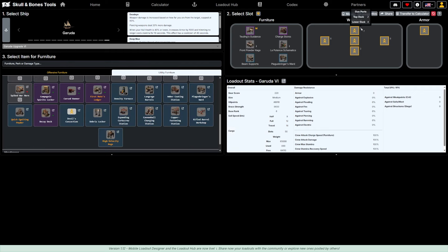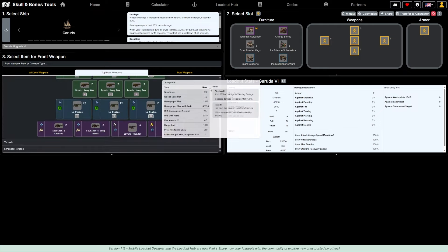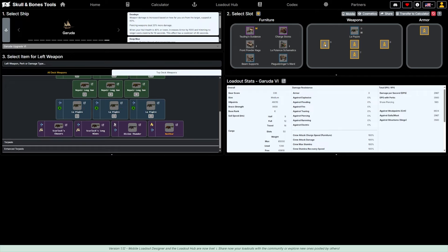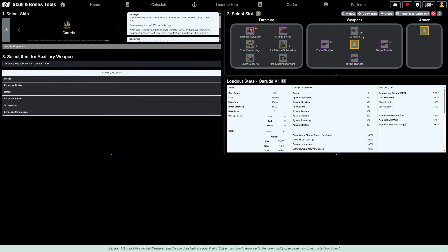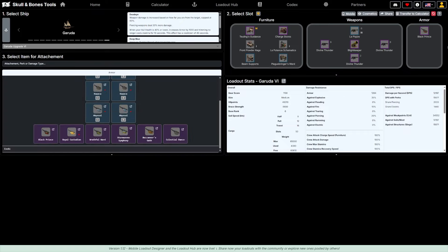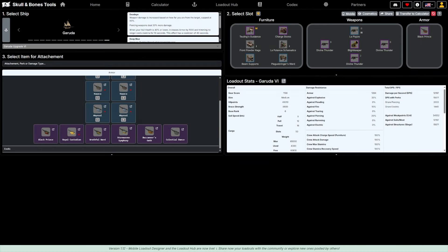Now with the ship selected we can see it has six front weapon ports, showing top deck, lower deck, sides, and rear slots. For the front top deck weapons we're going to Advanced Long Guns — you can see status effects like toxic piercing, torn sails, or lightning. In this case we're using Precari Freeze for the front. On all three side and rear positions we've got Divine Thunder, and for auxiliary we're using Spring Loader and Enhanced Spring Loader, plus the Blight Keeper for defense. For armor we're using the Black Prince.